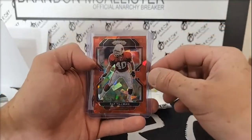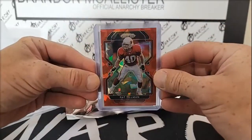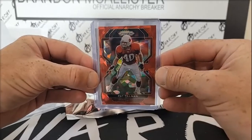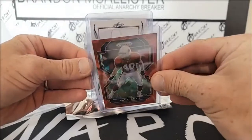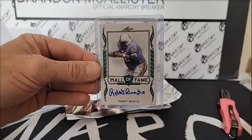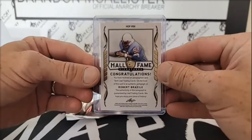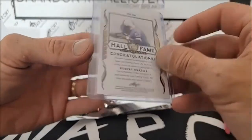Nice, one color match red ice Pat Tillman — NFC West — and Hall of Fame Robert Brazil. Believe that is the Oilers-Titans.